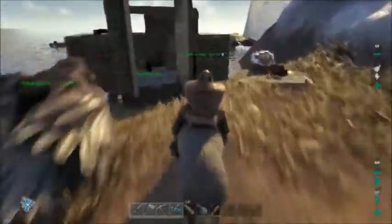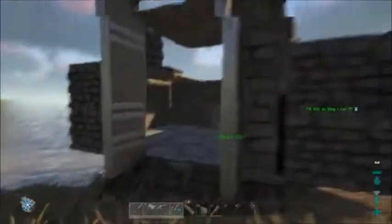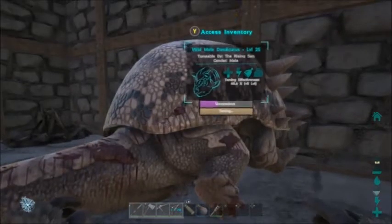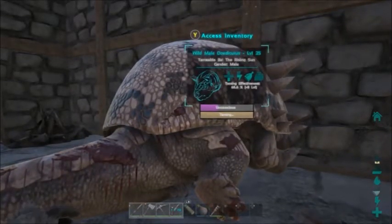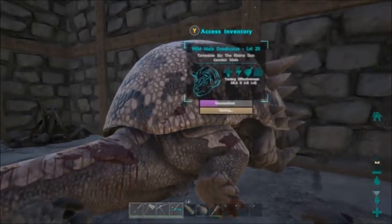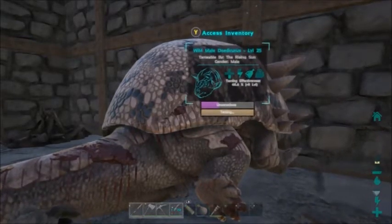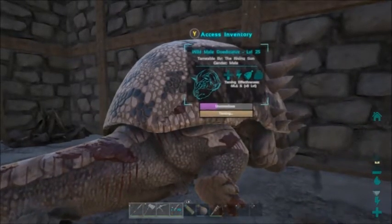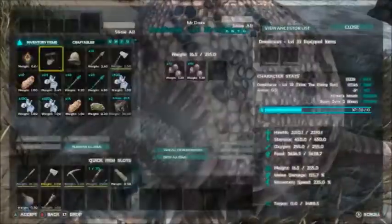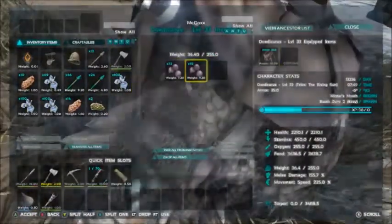After two hours, let's go check on this little dude and see how he's doing. This is one of the dinosaurs that you do need a saddle to be able to ride. Now that he's awake, throw the saddle on him real fast and see what he can do.